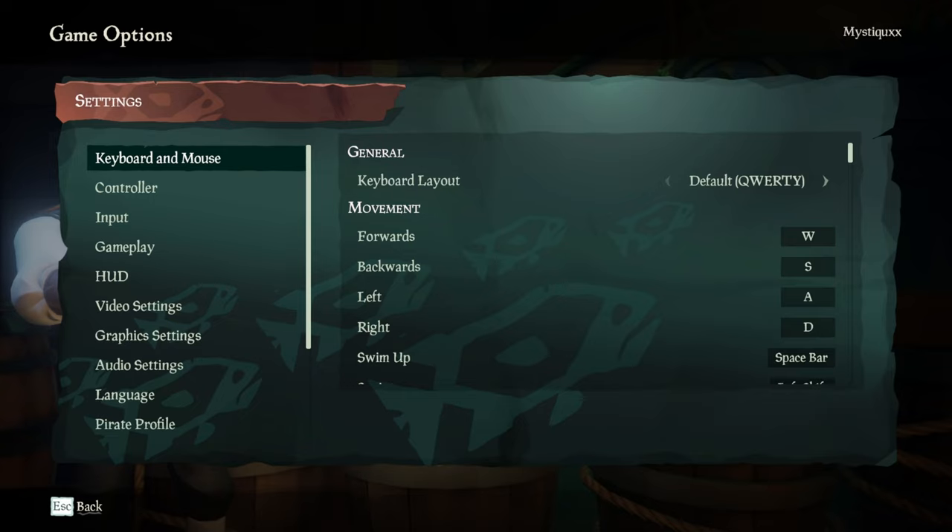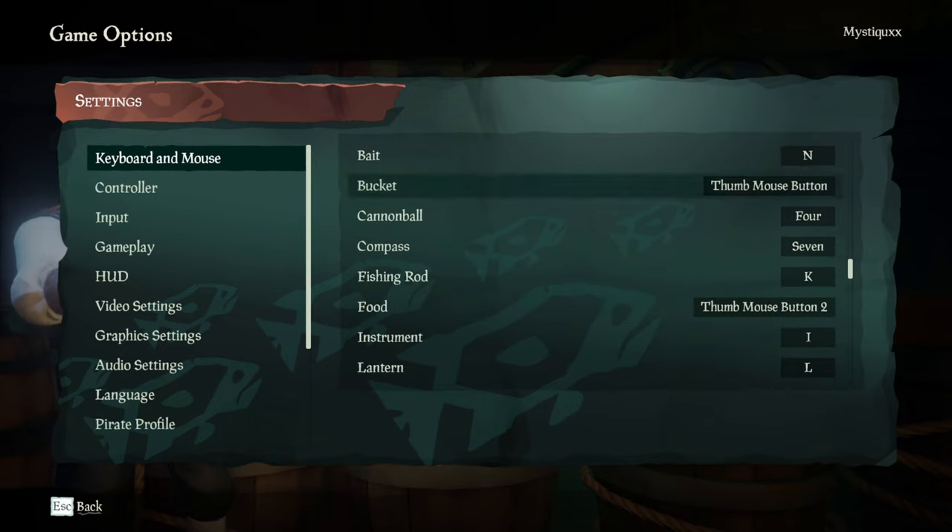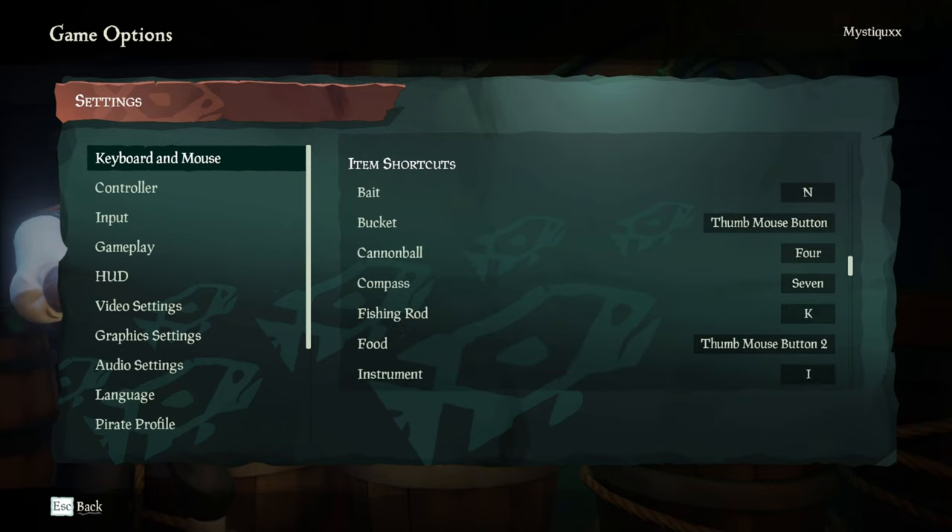There are only a couple of changes within the keyboard and mouse section that are of any substantial change. The first one is the bucket, food, and wooden plank. These are the main things you're going to be using when you're PVPing. The food is probably the most important one. You have your standard radial when you're playing, but you want quick access food. If you use this keybind over and over, it will actually switch between your food in order. So I like to run a series of decent food and cycle through it while PVPing — it lets me choose what I want in the moment without going into the radial.